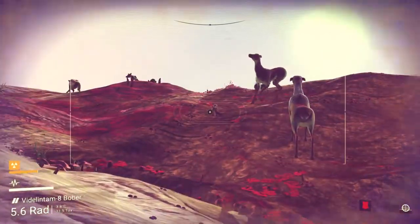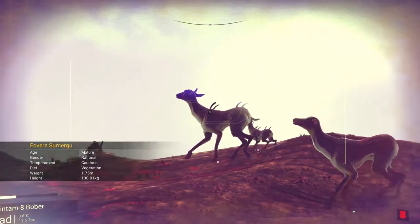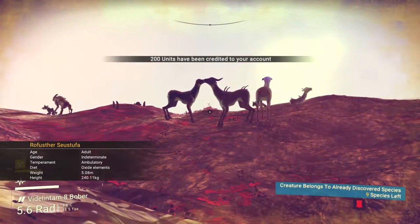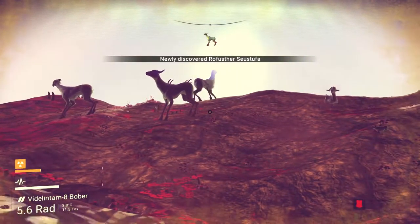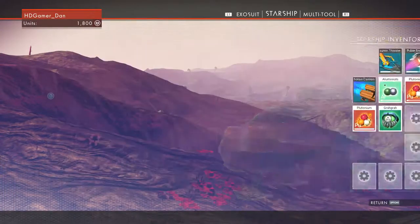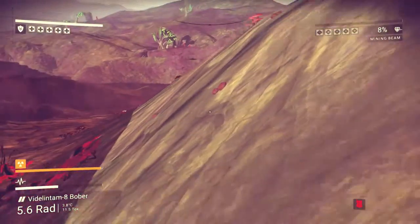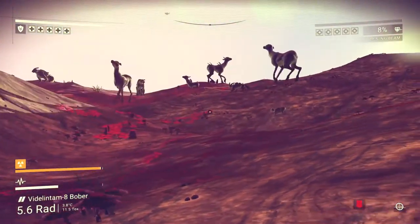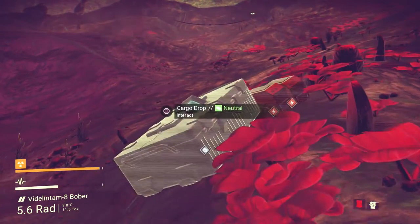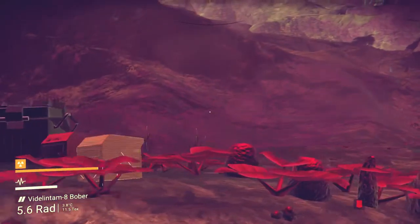Look at these things. Hello - is that something else we haven't discovered? We have - they're green underneath. We haven't discovered this one - it's red underneath. It's because it's a different gender. We need to redo the hazard protection. Let's use our zinc. There we go, nice. Where's the zinc - there's more somewhere around here I believe. A crate! Nothing found. Our inventory's full.